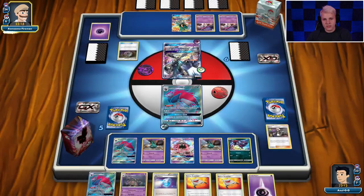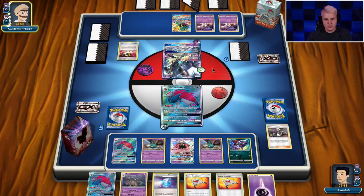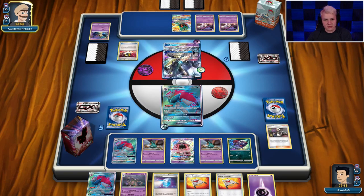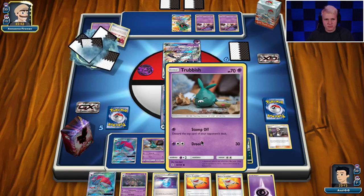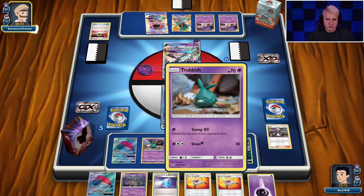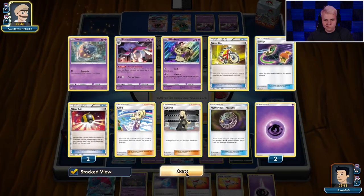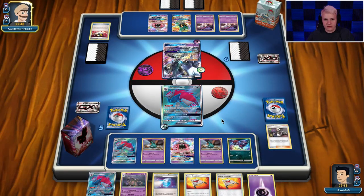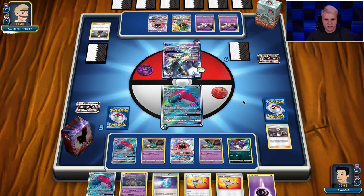He might play Switch — he does play Switch, at least one. Potentially some Stadiums. The loss of Parallel City did hurt this deck quite a bit, for sure. There's Lele — obviously a draw supporter. So I'm hoping we're seeing a whiff on the knockout here, but it's all going to come down to if he finds the Switch card. If he finds the Switch card, we're probably getting knocked out. If he doesn't, we're probably not getting knocked out.